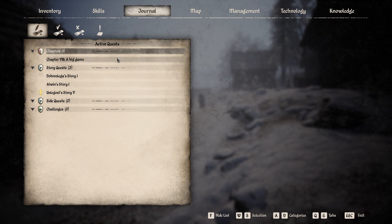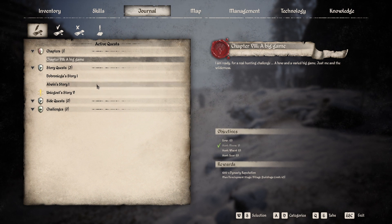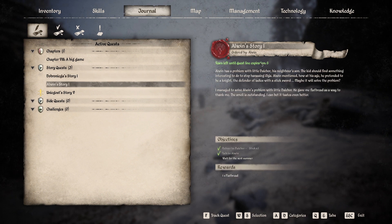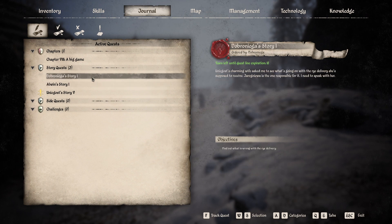Serek asks what quest do I have — good question, I haven't looked at my quests in ages. So we're on Chapter 8, Big Game Hunting. I need to actually make a bow rather than just use the one I own. There's 18 years left until the quest line expires — so 18 years to find out what happened to this delivery. Alowen's story has 6 years, and Unaga's story has 18 years — we need to talk to Sambor for that one.